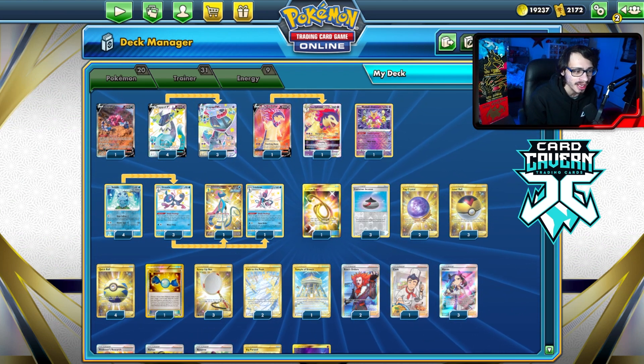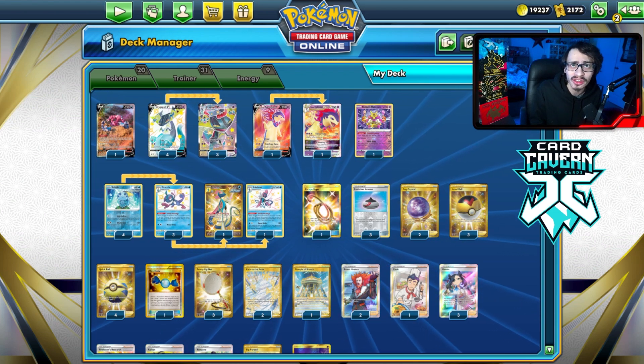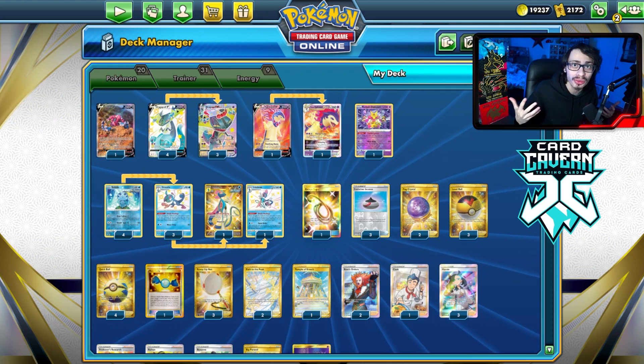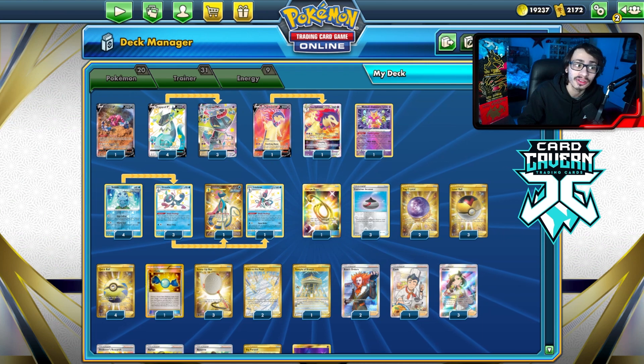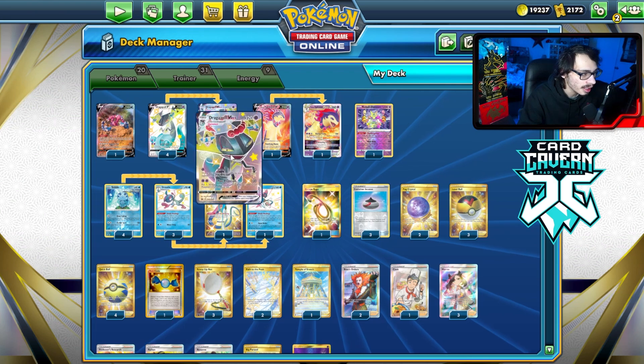I just posted a video where we played Rapid Strike Inteleon VMax versus the Lost Box list that won the 3,000-player tournament in Japan. You can also check out my second channel for even more content, especially post-rotation content — I just posted a video where I looked at a bunch of Rapid Strike lists for the rotation. But yeah, let's look at the Dragapult list here.